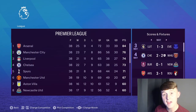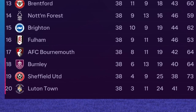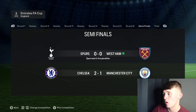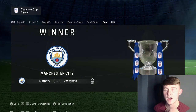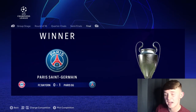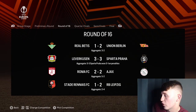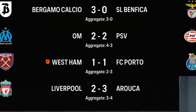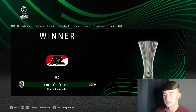Arsenal won the Premier League — finally a league title for Arsenal. Burnley, Sheffield United, and Luton — all three newly promoted sides — were relegated. The FA Cup was won by Chelsea; we were knocked out on penalties in the semi-finals. The Carabao Cup was won by Manchester City, who beat Forest 3-1 in the final. PSG won the Champions League, beating Bayern 1-0 in the final. We were knocked out in the round of 16 of the Europa League by FC Porto. All in all, a pretty underwhelming season one. Hopefully we get a big budget next season to qualify for Europe.